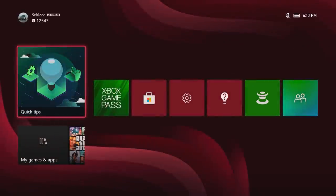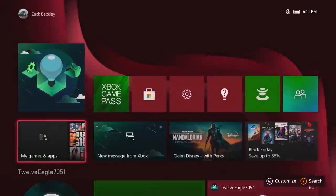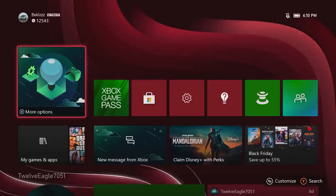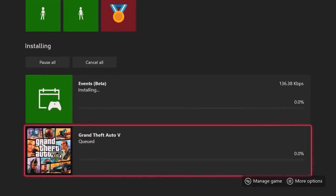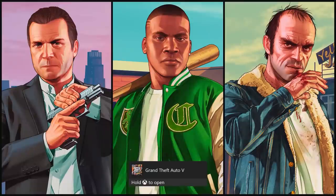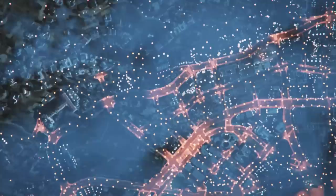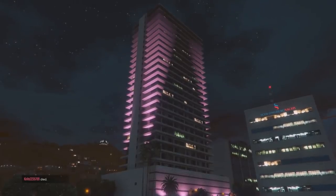We're officially on the Series X — take me home! I'm so hyped to be on a new console. The buttons sound so crispy, look at the moving home screen. We've never seen anything like this. We already got queues going — Vent Beta, GTA queue. Let's get those downloaded and hop in instantly.